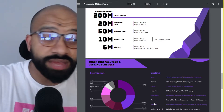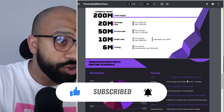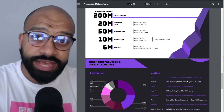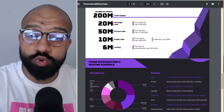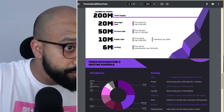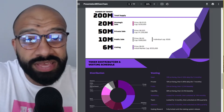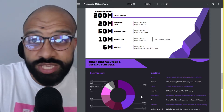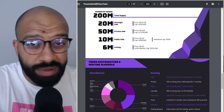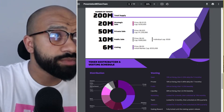On vesting periods: seed, public, and team tokens are all locked, with minimal amounts released at launch. The seed, for example, vests at 0.33% daily, taking about nine months to fully distribute. These long distribution mechanisms help stabilize the price and support price appreciation. The public sale also only gets 25% at listing, which means the likelihood of a dump is quite low. With these locks in place, the likelihood of a pump and dump is quite minimal.